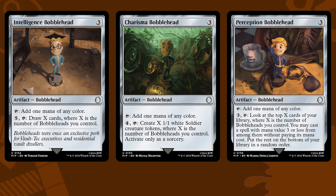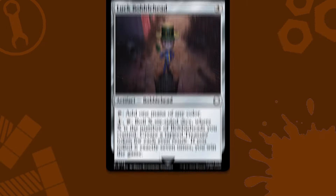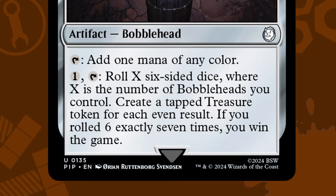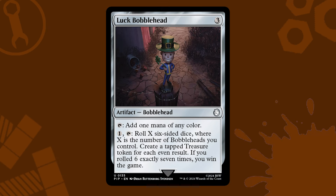It seems the one that everyone wants to talk about is the Luck bobblehead, because it says the following: tap, roll X six-sided dice, where X is the number of bobbleheads you control. Create a tapped treasure token for each even result. If you rolled six exactly seven times, you win the game. Talk about the embodiment of luck here.